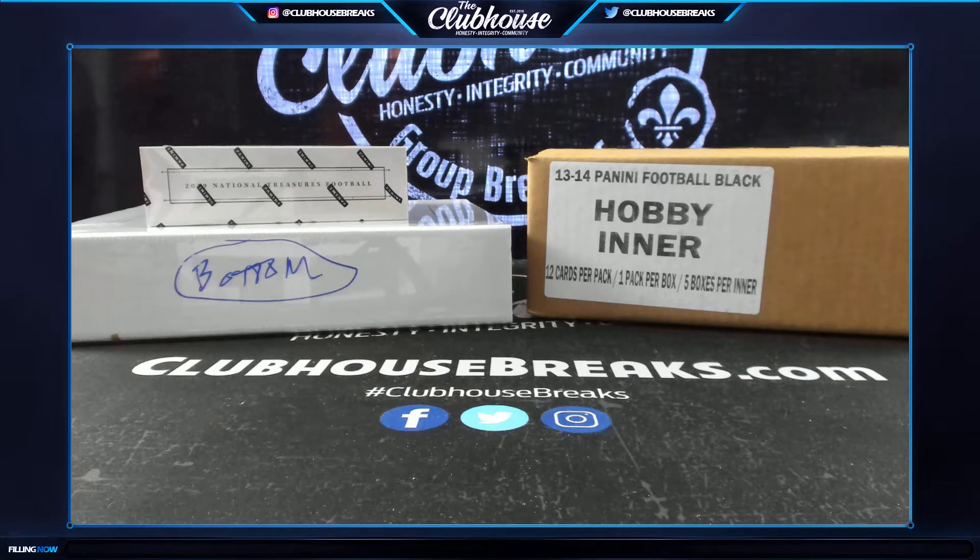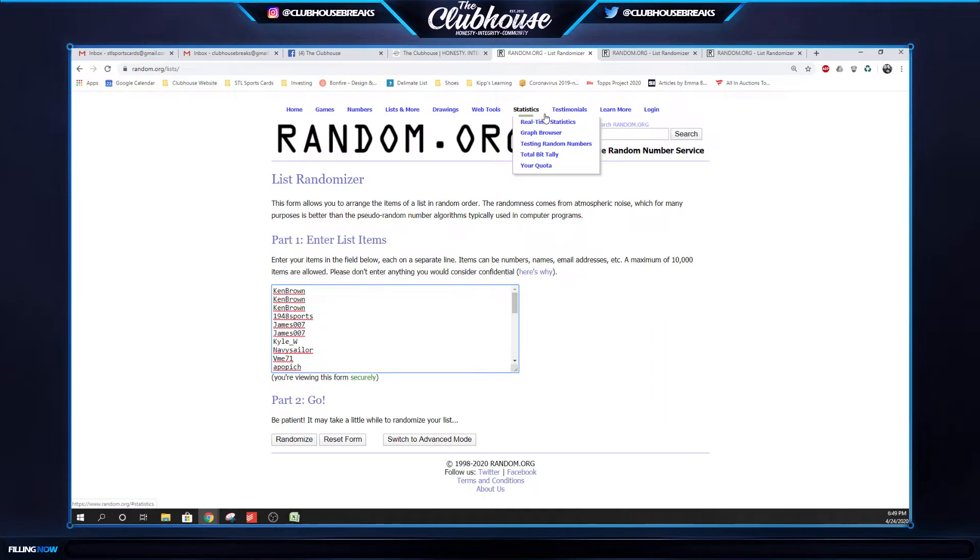Alright guys, here we go! It's time for a little NFL draft mixer — flawless, NT, and a five-box case of 2013 Black football. We'll go over here, random teams three times on the names, three times on the teams. Afterwards we've got a big giveaway tonight — every spot you have in this break is an entry, and whoever wins gets to pick at least one prize, up to three depending on how many spots they have.